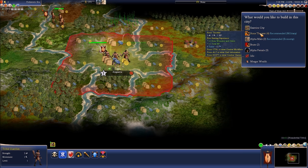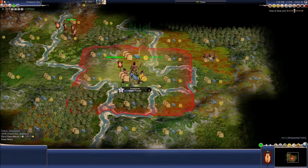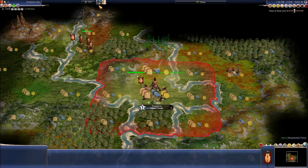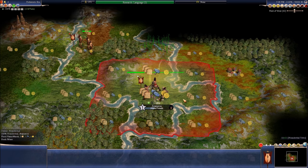We can also build brutes and stone throwers — they are only at one strength, which is kind of sad. You start off with a tribal guardian in your first city just so you don't get immediately wiped out, which makes sense. We can also get nomadic lifestyle or language — I'm thinking language is probably a good thing.